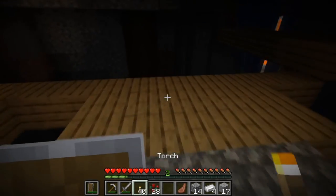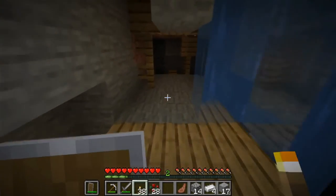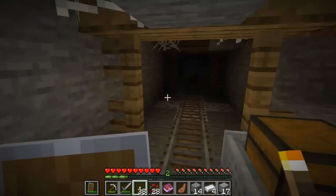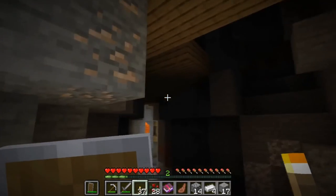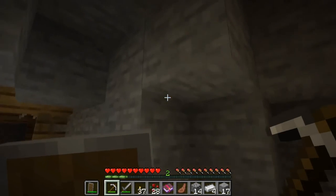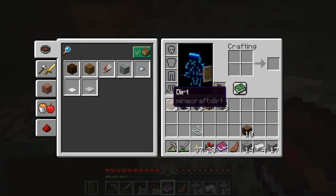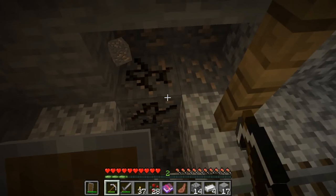I can make some more now. I've got 40 torches, I'll just light everything up. More iron, that's nice. I've got Punch 1 - I haven't even got an anvil yet though. Eventful first episode, huh? What else is in here?